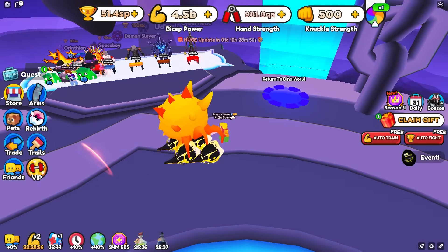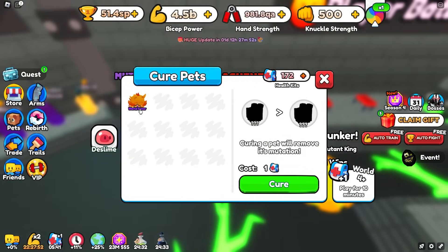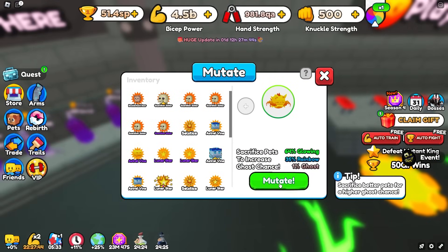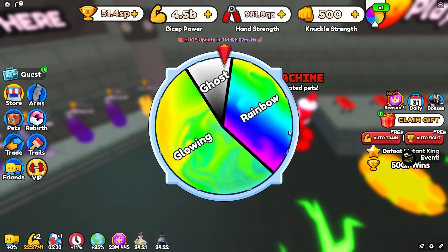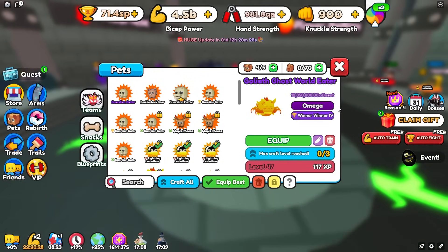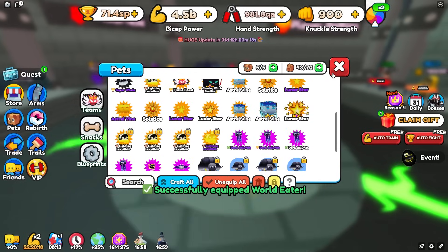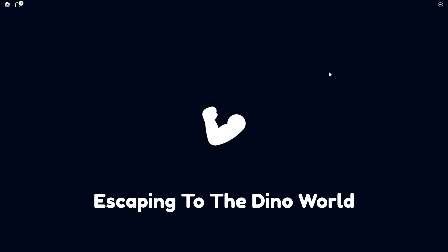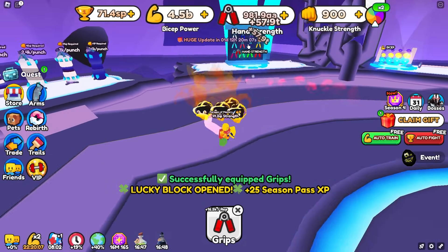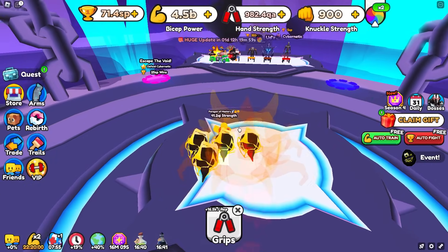Now let's head back to World 4 to try to mutate this pet into a ghost. We have nearly 200 cure kits and it's a 1% chance per attempt to get the ghost mutation, so we should be guaranteed one eventually though it'll take some time. After quite a while we finally got ghost, and it now does 12.3 million — nearly twice as good as at the beginning of the video.